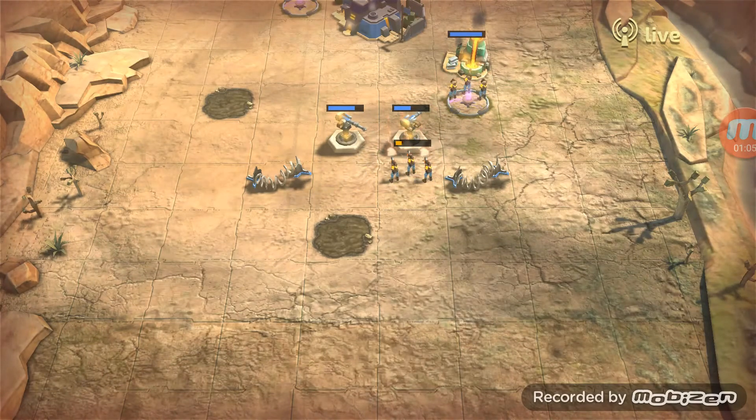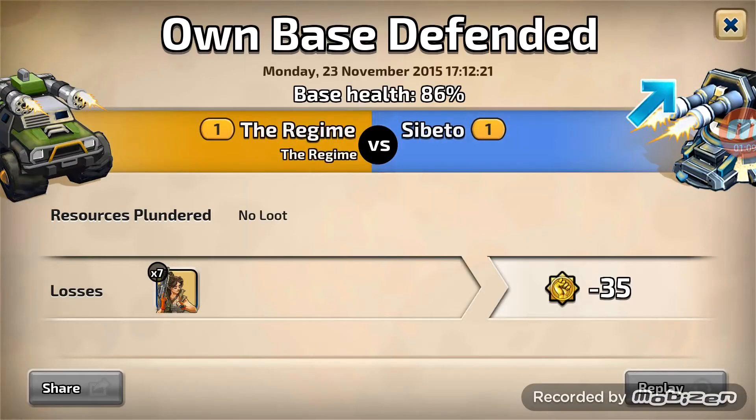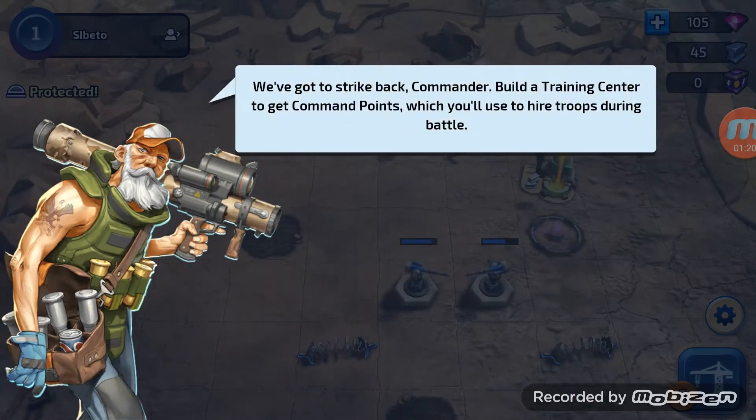It looks like troops are trying to get round the back of the defences and are being taken out. Both defences survived. This menu looks quite cool, and so do the graphics. We get a reward for surviving the attack.